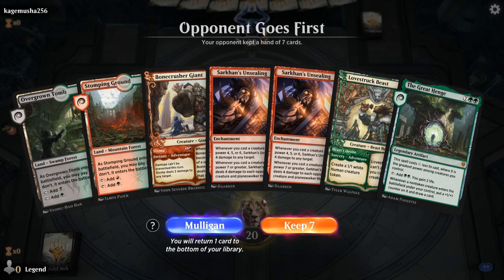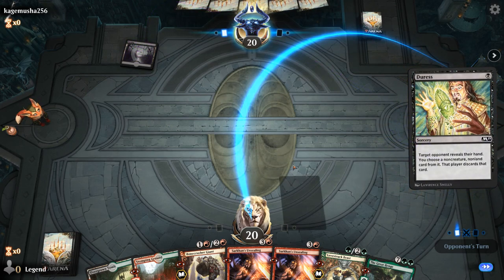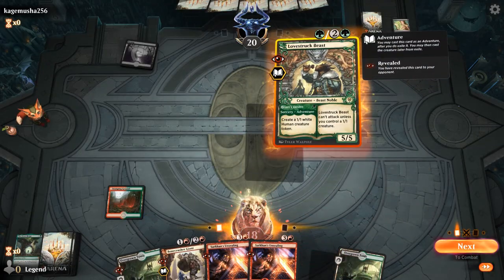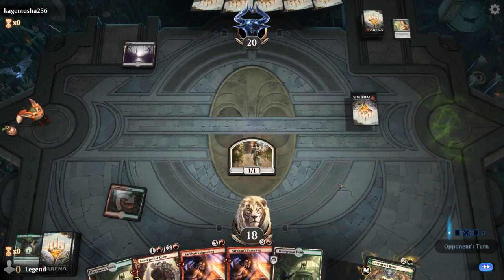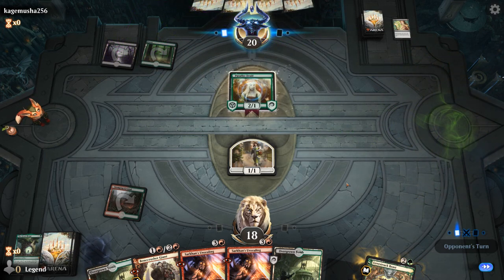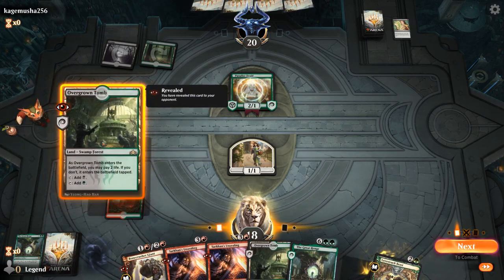Game two: on the draw with a hand light on mana but with decent tools — Bonecrusher, Lovestruck Beast, double Unsealing, and a Great Henge. On the draw, if we find a third land or a mana creature we're in decent shape. Bond of Flourishing finds a land, and we make a 1/1 token. Paradise Druid comes down but we consider keeping mana up to protect it.